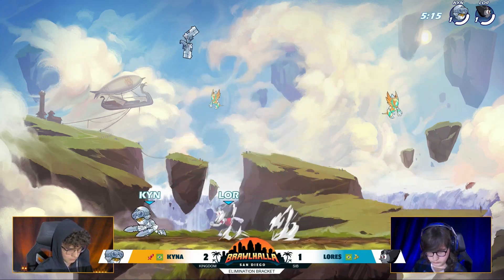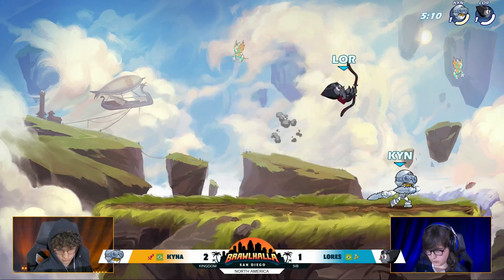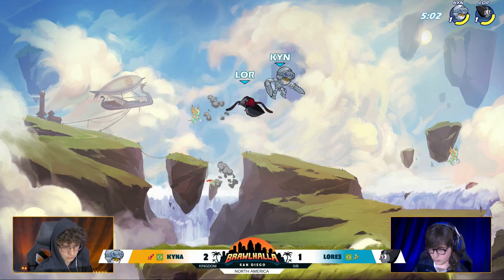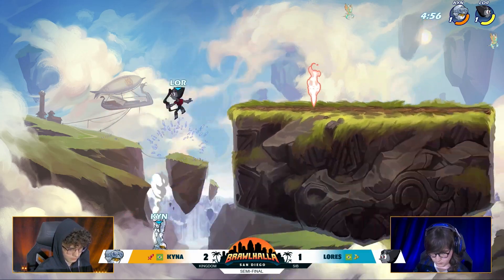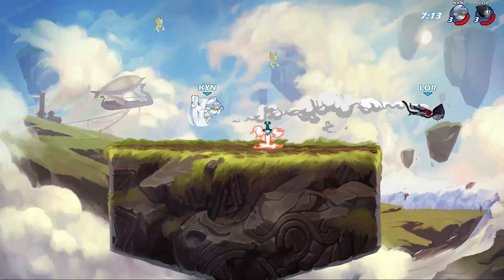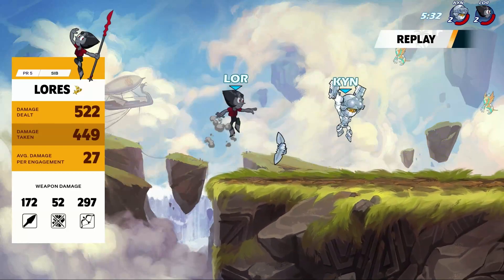If Lorez pushes this to a game five, I'm seriously so proud of Lorez — I have so much respect for him as a player, and it's only grown seeing him here at DreamHack San Diego. They both wanted the KO off the top, but they're both in the yellow — not quite yet. Edge guard set up, Lorez able to still punish the attempt to land on the ground pound. We have a game five! Lorez takes game four, clutching it out, maintaining the pressure perfectly for that ground pound to connect.